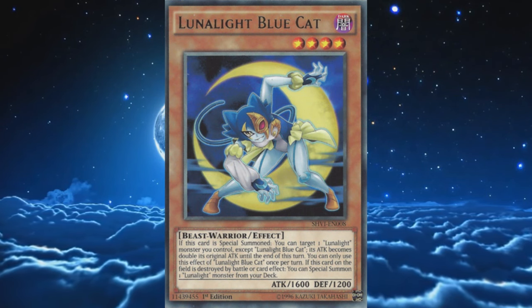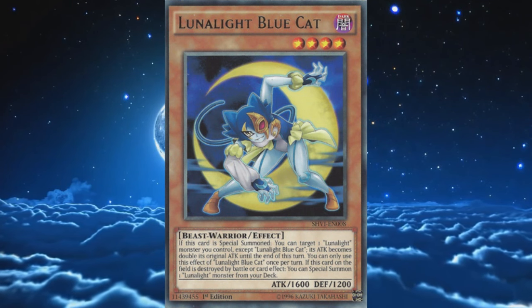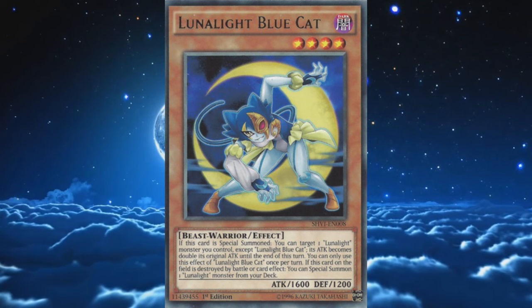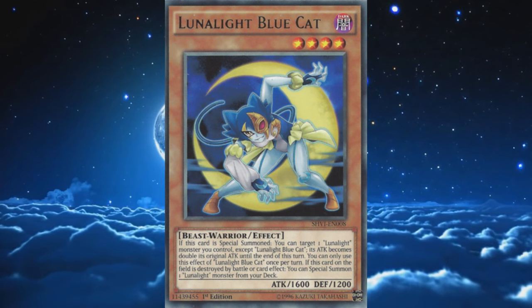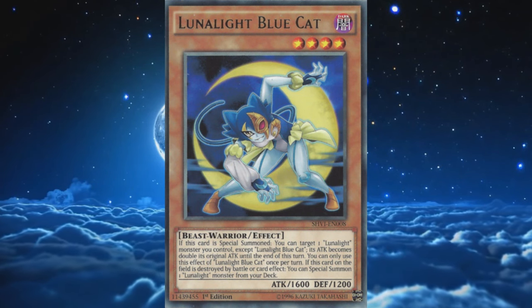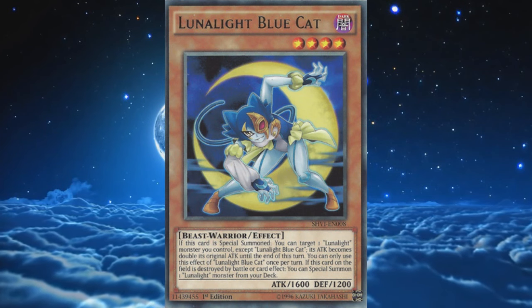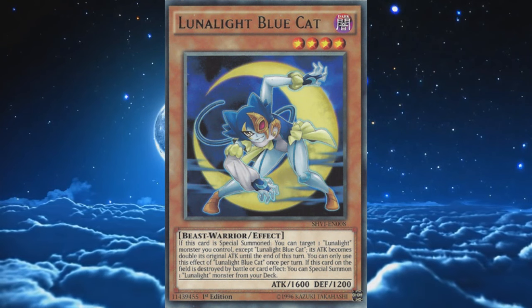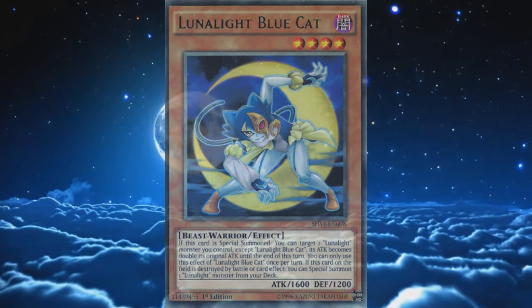The destruction floating effect also makes setting Blue Cat a tolerable first-turn option if you have no access to other plays, as it can float into more copies of itself from the deck, potentially saving you from damage — Mystic Tomato style. It does a decent job setting up your graveyard, and a thing to keep in mind is that this effect can be activated when Blue Cat is destroyed on the field by any means including your own card effects, allowing for some experimental shenanigans with things like Zoodiac Barrage, Dragonic Diagram, or even Metal Foes. Play 3 Cat — it's a good cat.